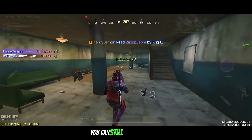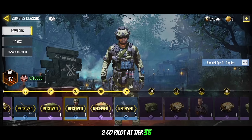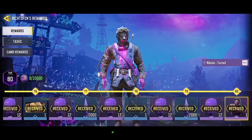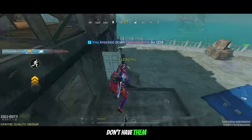You can still unlock Zombies characters through the Zombies Pass: Spec Ops 2 Co-Pilot at tier 35 and Tank Dempsey at tier 40, as well as Tank Dempsey Turned at tier 44 and Nikolai Turned at tier 80 in the Undead Siege Pass. All are worth unlocking if you don't have them yet.